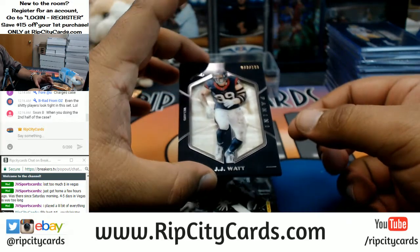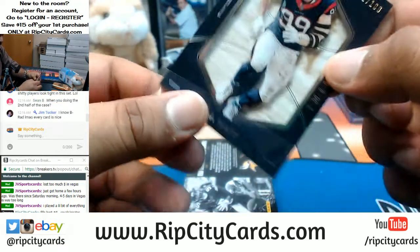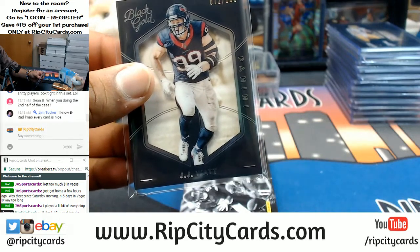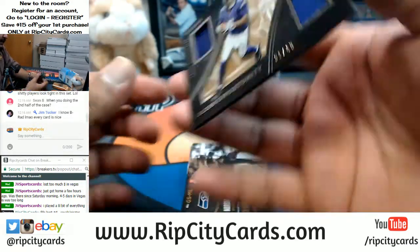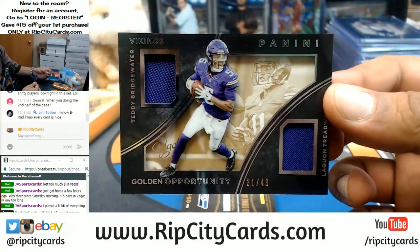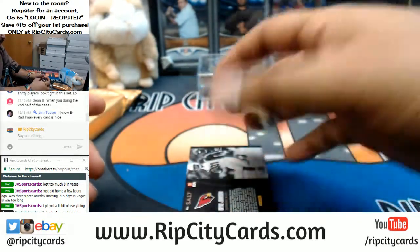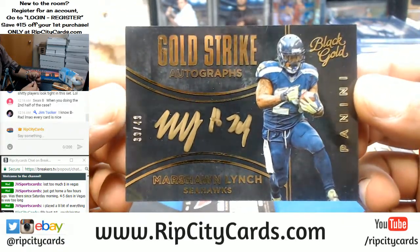The second half is tomorrow, same time at midnight Eastern time. JJ Watt of the Texans numbered to 100 — eBay style. For the Vikings we got Teddy Bridgewater and Laquan Treadwell numbered to 49 — a pretty sweet card. Numbered to 49, Marshawn Lynch of the Seahawks — that is so sweet.